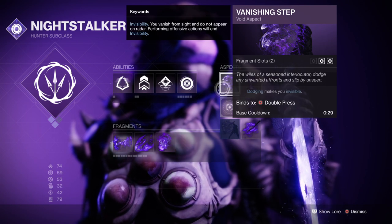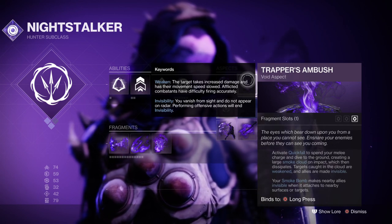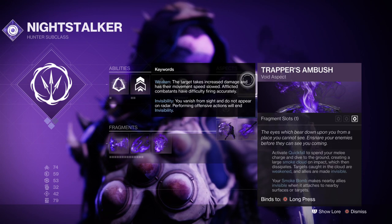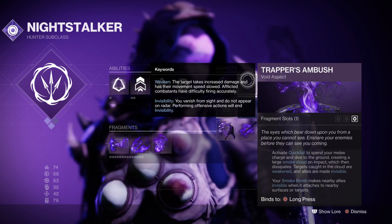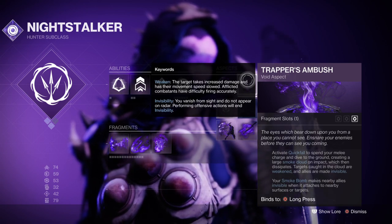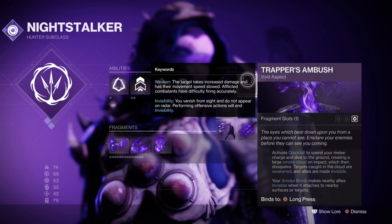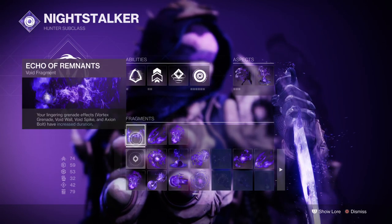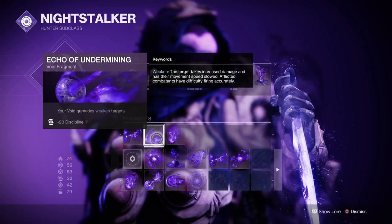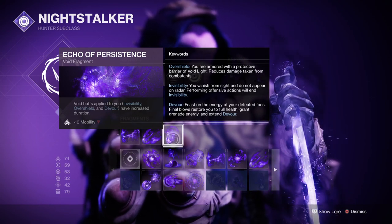Aspects wise, we have the Vanishing Step ability so that every time we dodge we can go invisible, and then you want to have Trapper's Ambush, which will allow you to do a dive attack that will weaken those caught within it and make your allies invisible. As Omnioculus focuses strongly on team support, it makes the most sense to have Trapper's Ambush as we can go invisible through two ways — throwing our smoke bombs to the ground or using the dive attack. Vanishing Step is designed for a solo player mindset so we can easily refund our melee charge via the Gambler's Dodge ability, and doing this repeatedly will create a cycle of mobility and strength being passed back and forth. From here, you'll want to have the Echo of Remnants fragment which will increase our grenade duration, Echo of Undermining where your grenade weakens targets, and Echo of Persistence where void abilities applied to you will increase their duration, such as going invisible.